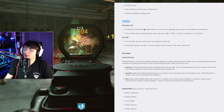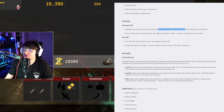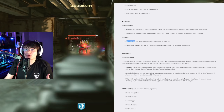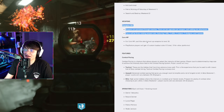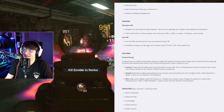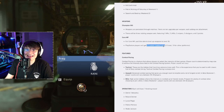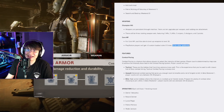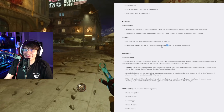For weapon stuff in Champion Hill, weapons are persistent through matches. There are 10 upgrades per weapon, each adding one attachment. There will be three rotating weapon sets featuring two ARs, two LMGs, two snipers, two shotguns, and two pistols. For core MP, you'll be able to level up weapons to level 30 — they're capping it, which is funny because in Champion Hill during the alpha there was no cap. PlayStation players will get plus two custom loadout slots. Who really cares about getting two additional custom loadout slots in a beta for a total of 12? I don't think anyone's going to use all 10 custom class slots in a beta, let alone need 12 for being on PS4.